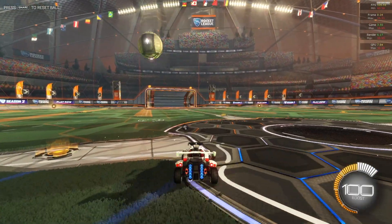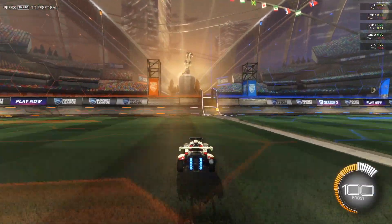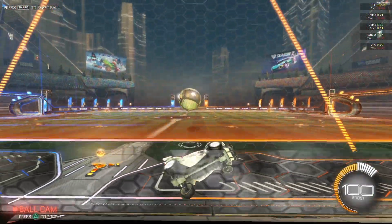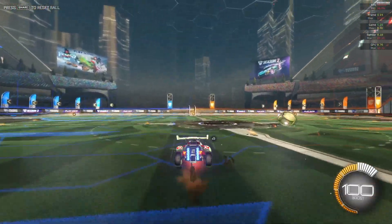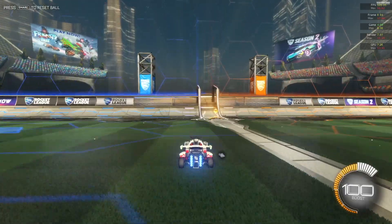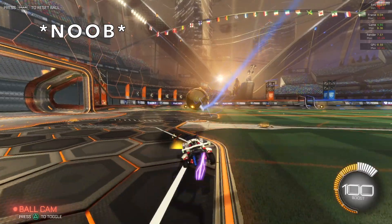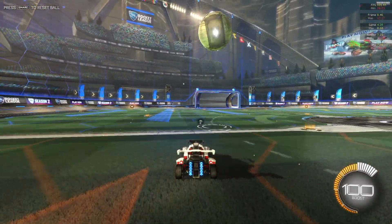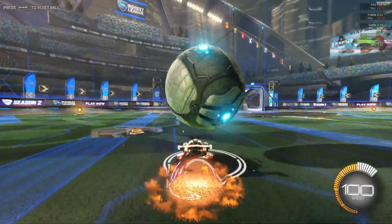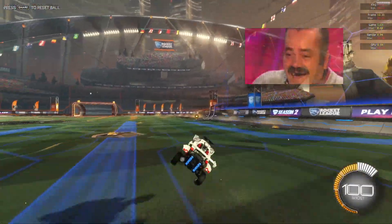Also when you press the Up D-pad, the ball will come rolling away. So for example, if you want to go on to Wall to AirDribble, when you go on to the wall, you can press Down D-pad and then the ball will just start rolling like that. And also when you press the Left D-pad, the ball will go away from you and you can just start doing your AirDribble. And that's pretty much it.